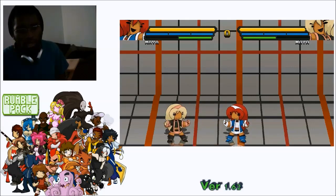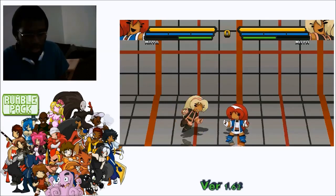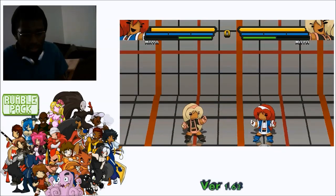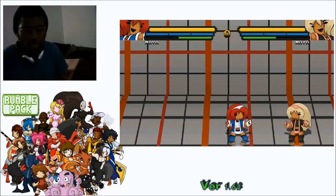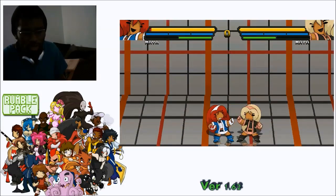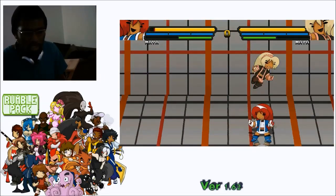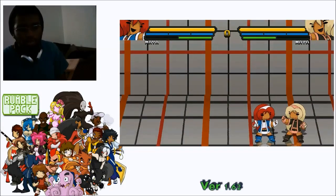Her jump-in C, which is her kick, is really good to note. It has good range, almost some invisible hit frames in a sense, but it also crosses up. This is good to know especially when you're right over them — it's very ambiguous which side they'll fall on. It just depends on your spacing and timing.